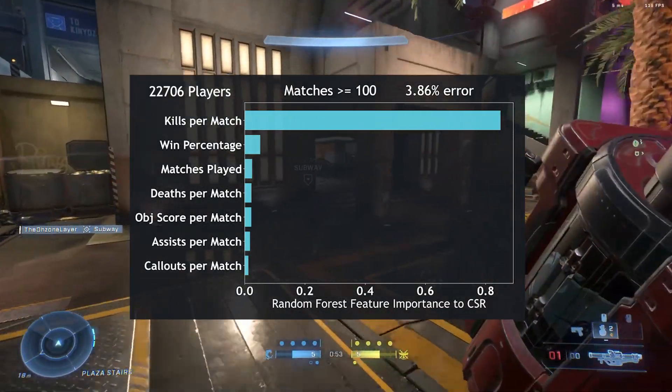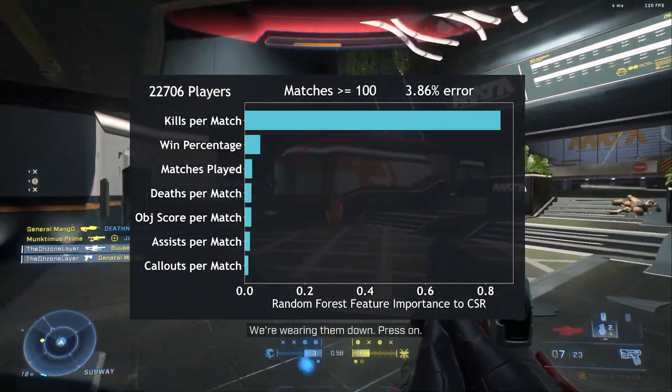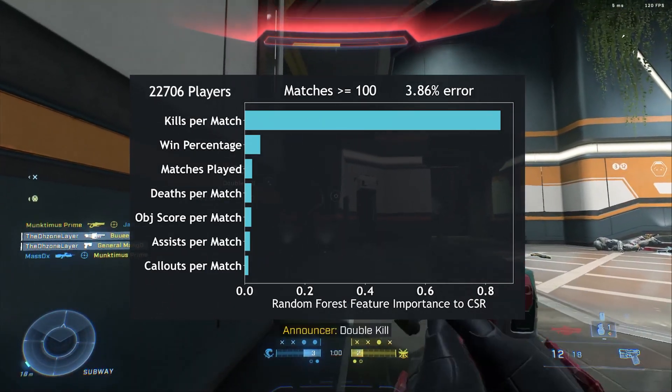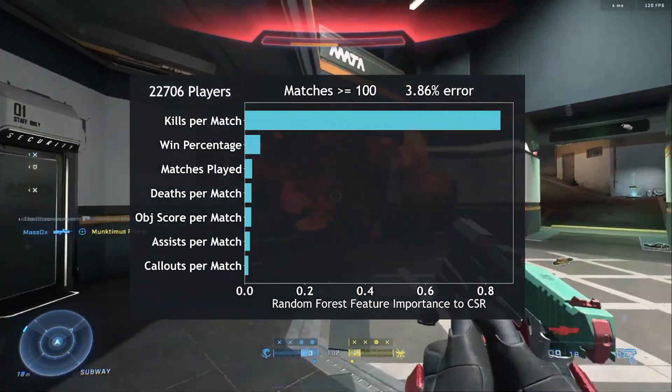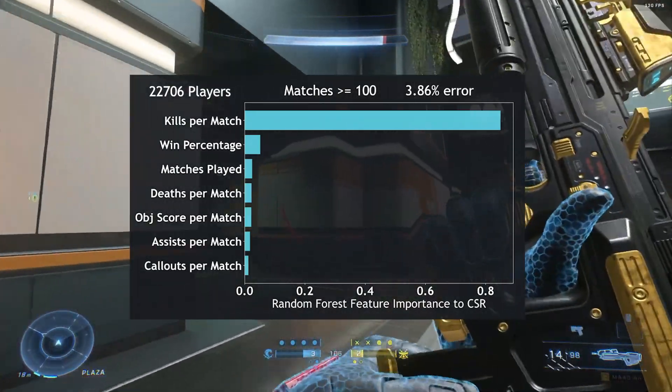All the other stats combined do not even come close to how important kills per match is. Kills per match is clearly the most important factor in determining CSR, by far. The more matches you play, the more important kills become when determining CSR.